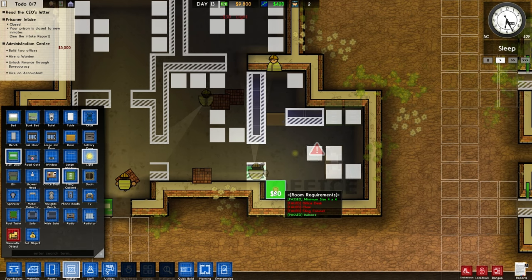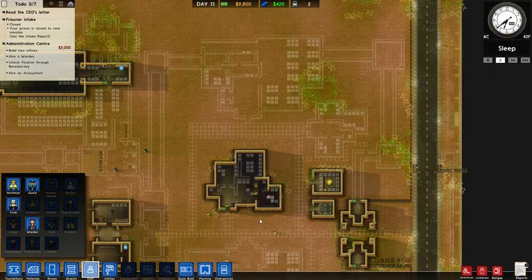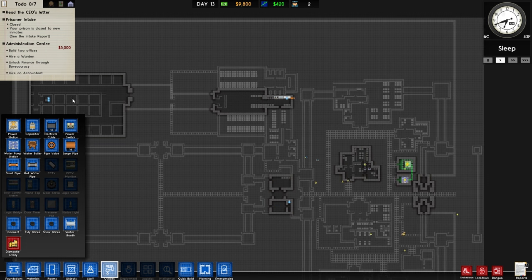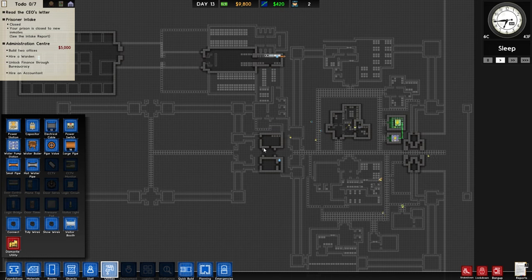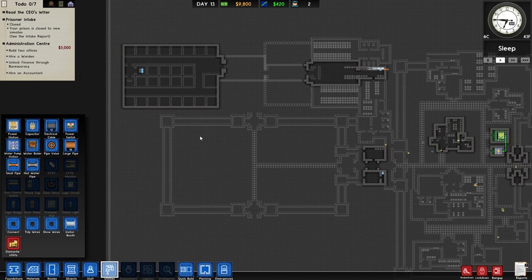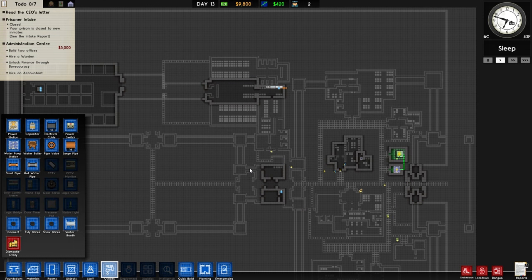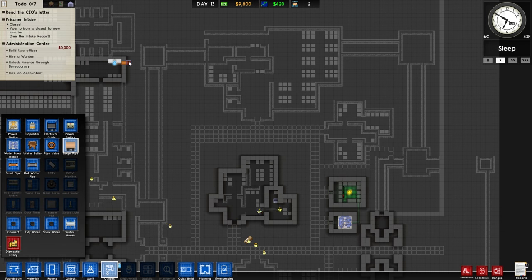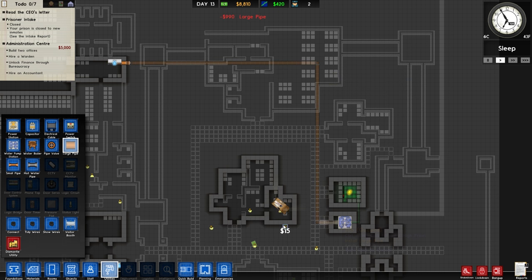We won't worry about the toilet for the minute - that will be Rita's office. While they're building her office, we'll start getting some utilities going. The utility is going to be a bit of a mess - we're not going to be able to streamline it for a while. There'll be separate power units for different areas. It is just going to have to be a little bit messy, which honestly I hate, but you just got to get the job done.